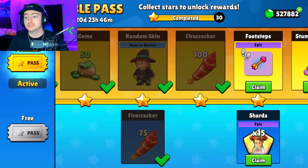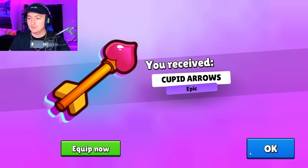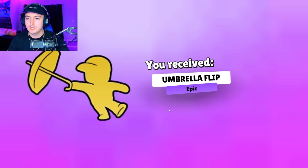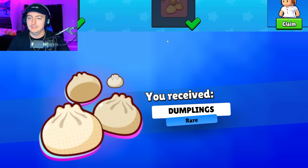We got the Black Knight, which is honestly pretty good. We got shards for the Chocolate Strawberry Epic — probably not going to be using that. We got the Cupid's Arrow Epic, then tokens, gems, Umbrella Flip — kind of nice. Then we got the Dumplings Trail. We'll have to take a look at that later, especially if it's going to be 3D.